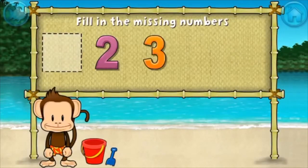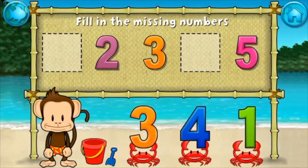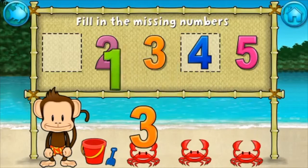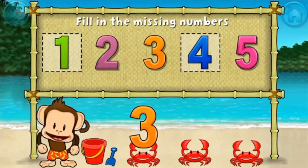Two, three, five — these numbers are in order. Fill in the missing numbers. Four. Yes! One. One, two, three, four, five. Awesome!